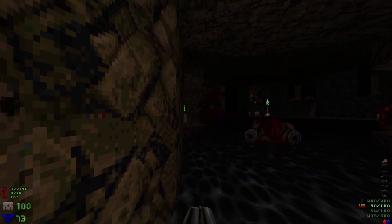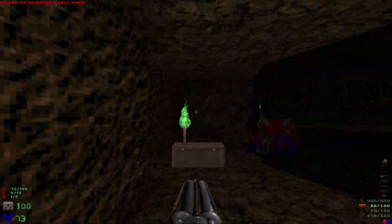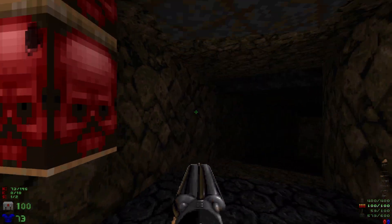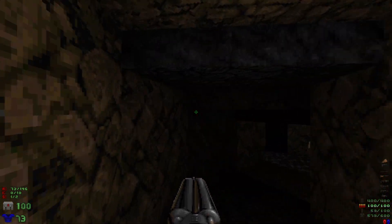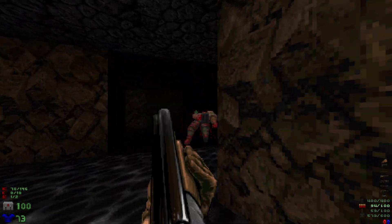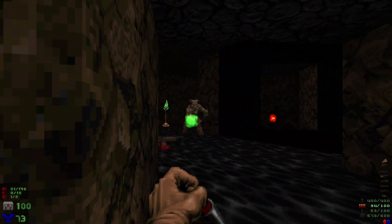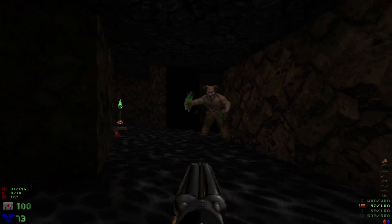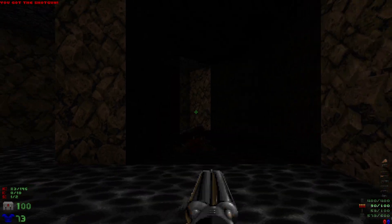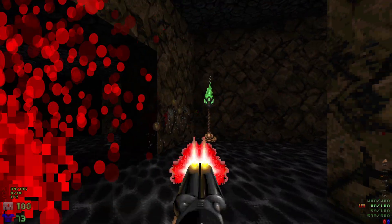Take out the pain elemental, finish off the cacos, and then let's grab some goodies here. Before we head up, we can now access the red door — there's a red switch. Lots of enemies in this little maze-like area; we're going to want to clear it all out. I heard you — where did you go? There you are.